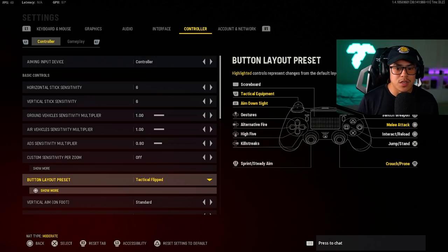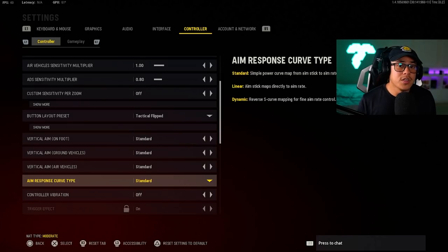Another reason to use tactical flip is that melee and crouch are going to be flipped. Normally you press circle to crouch, but here we're pressing down on the right stick, so you don't have to take your fingers off the controller at all. This gives you an advantage versus your opponent. As far as aim response curve type goes, I normally just stick with standard — you don't really need to go fancy there.